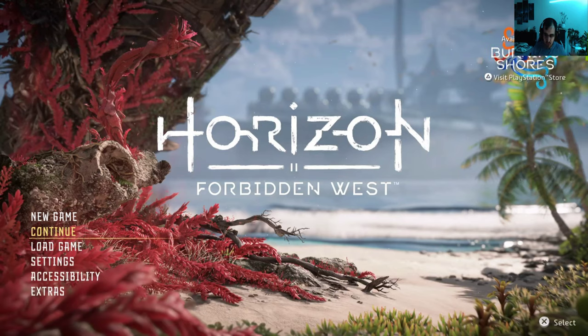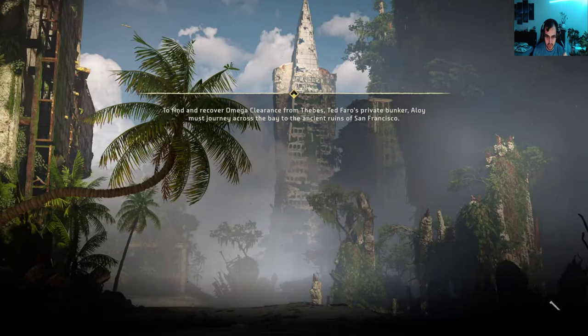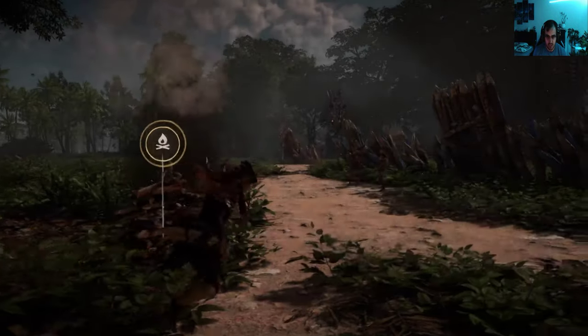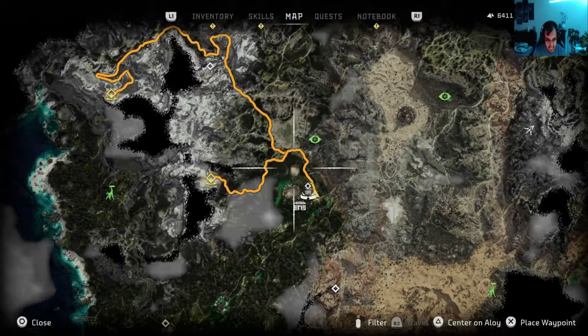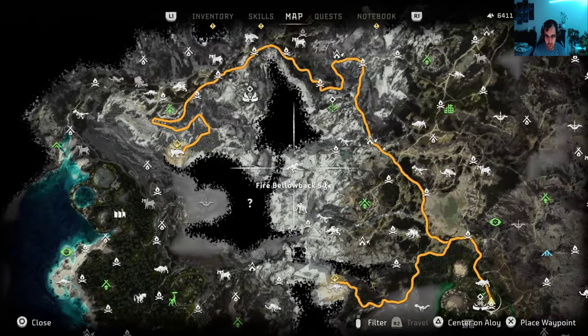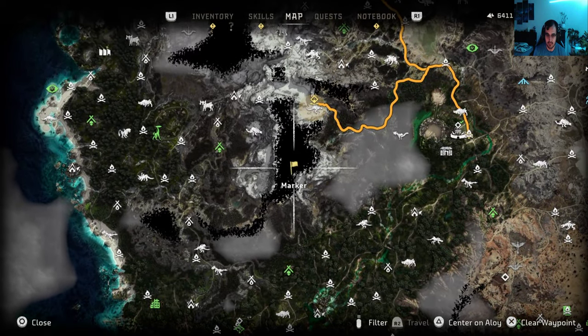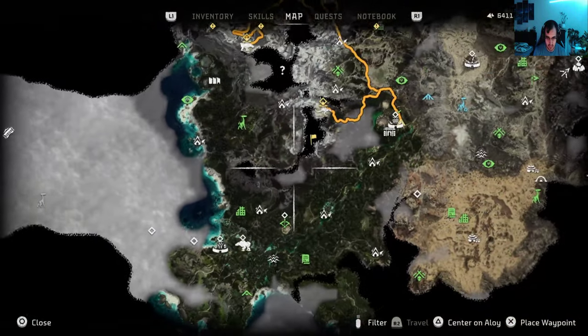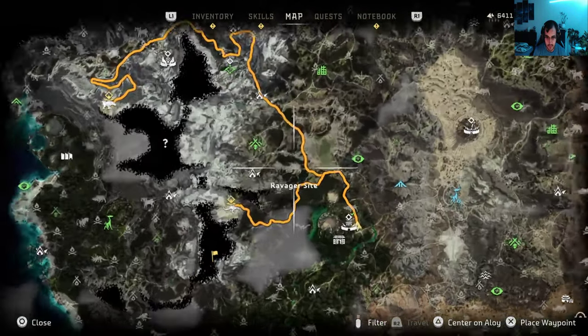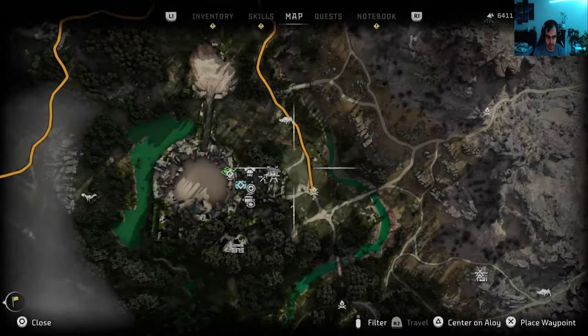Hello everyone and welcome to a short episode of Horizon Forbidden West. In this one I'm going to show you how you can loot the Stormbird cannon off of it, because it might be a little bit tricky. You might end up kind of destroying it, and you might need a ride to get the Stormbird.